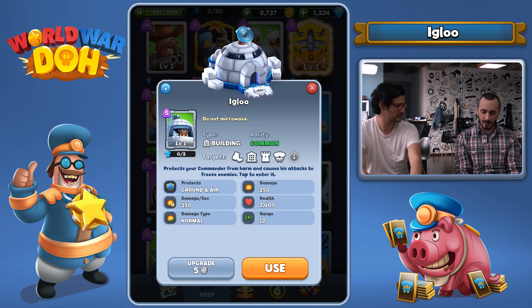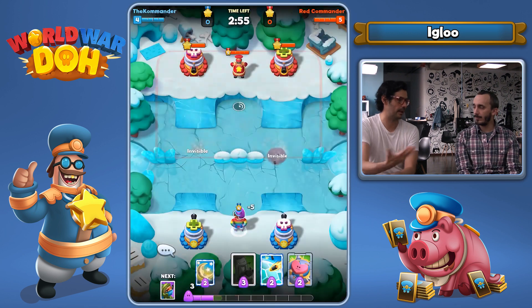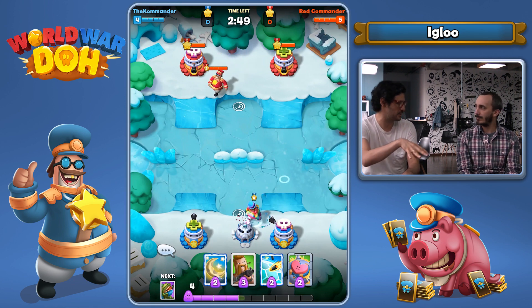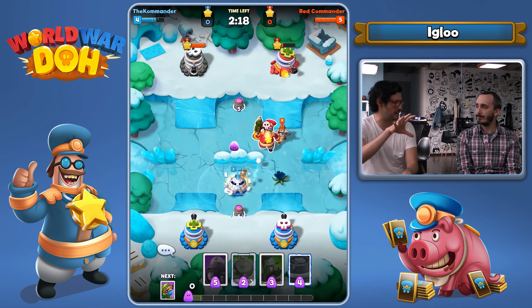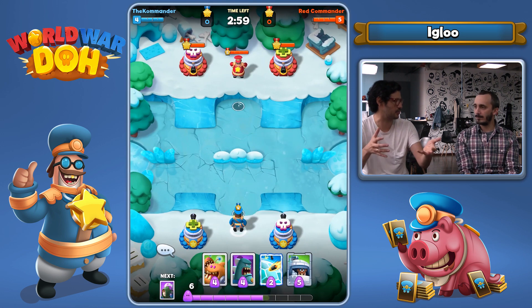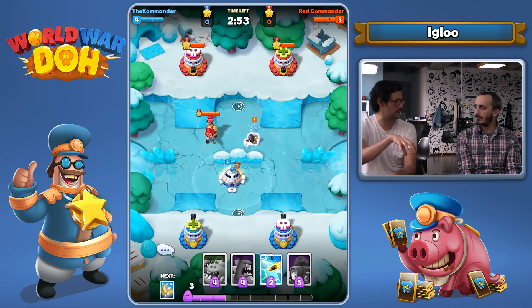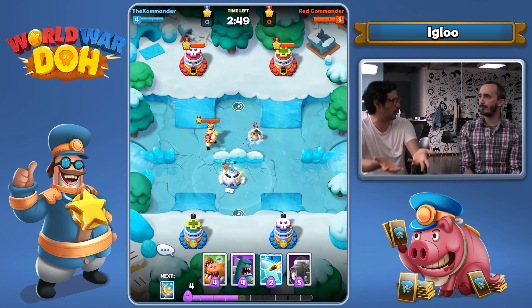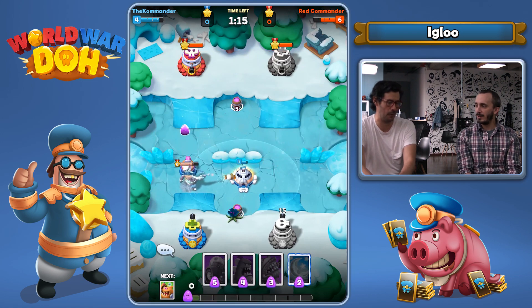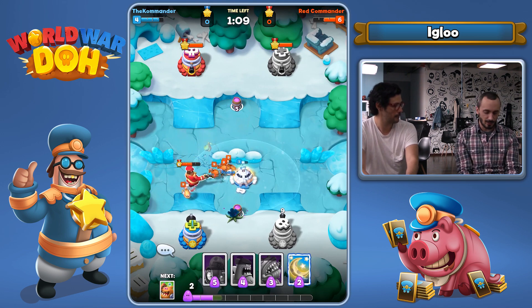Next, let's talk about the new building called the Igloo. The Igloo is similar to the Bunker in that it allows the commander to enter it. Inside, the commander has snowballs to throw at enemies and freeze them. Frozen units in our game take double damage, so it allows the commander to stop a dangerous enemy — like a tank — in their tracks. The range of the Igloo is shorter than the Bunker's, so the Bunker is more offensive while the Igloo is more defensive. There are so many combinations possible with this new building.